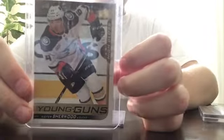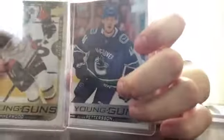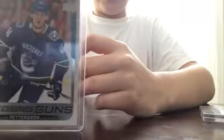I'm putting these two together for one reason. First, Kiefer Sherwood Young Guns High Gloss, number 9 of 10 — I pulled this. And also, Elias Pettersson Young Guns, 18-19 Series 1. These two were pulled in the same hobby box, which is pretty amazing — a Pettersson Young Gun plus a High Gloss Young Gun. I was very happy with that.